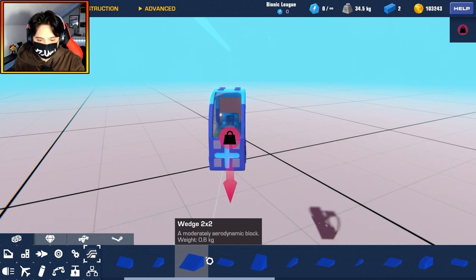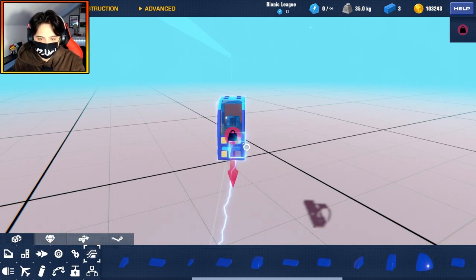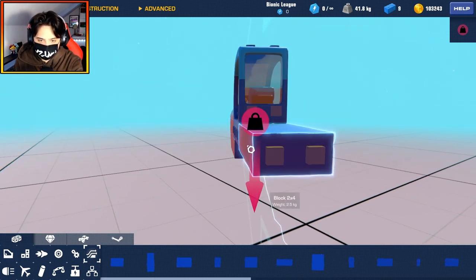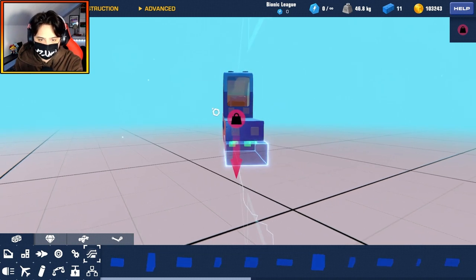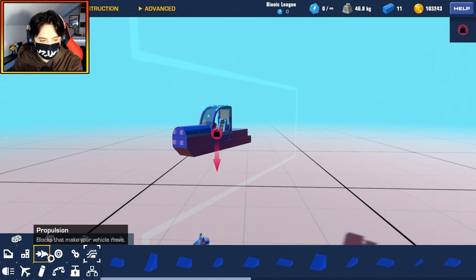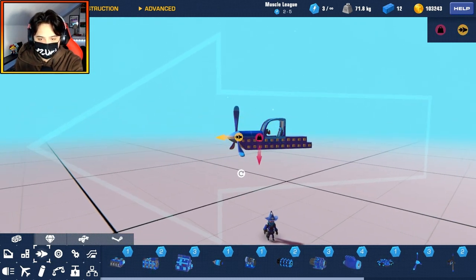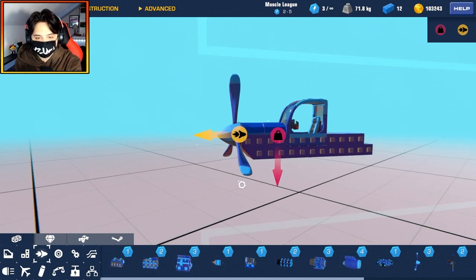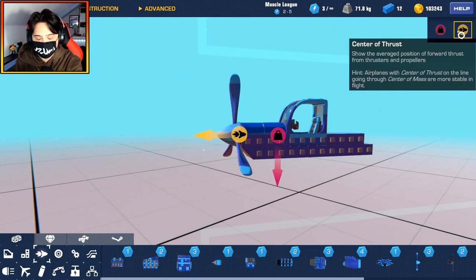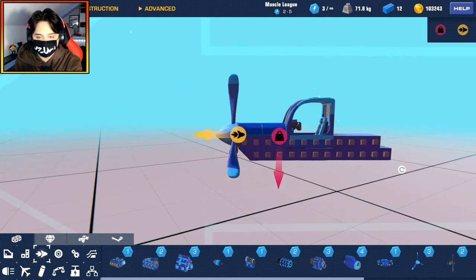Let's continue building a quick little plane. We're just slapping a few things together. Let's add a propulsion piece — we're going to go for the large propeller. Now we have the large propeller, and we have a new symbol on the screen: the center of thrust. Basically, the center of thrust shows you where your thrust power is aligned relative to everything else.